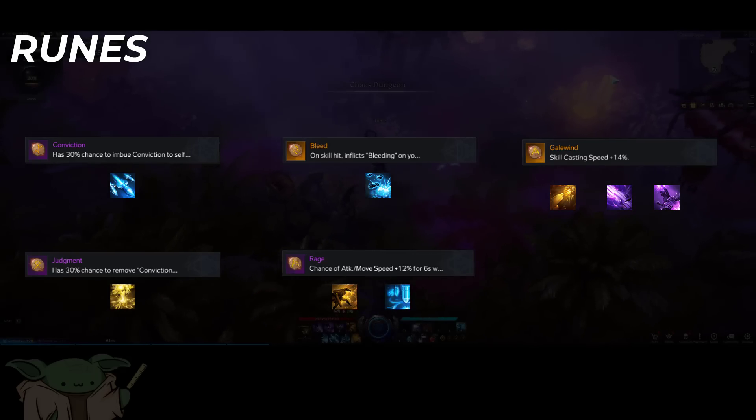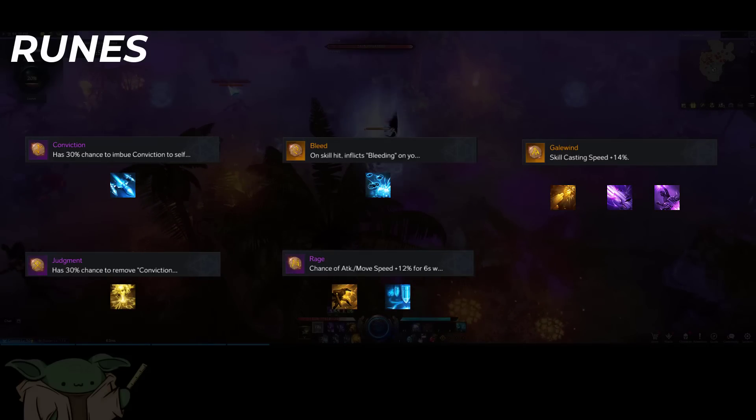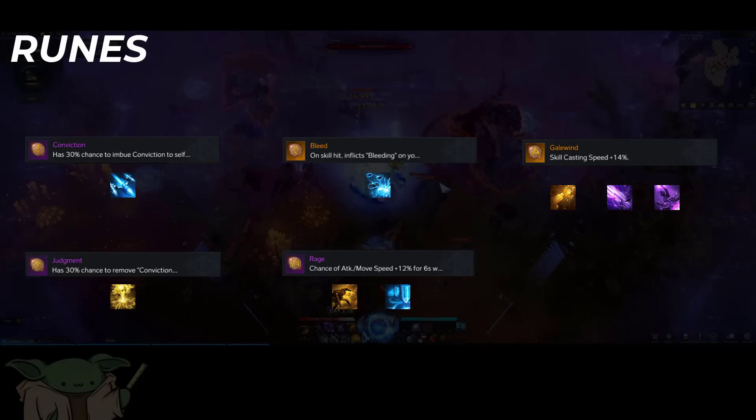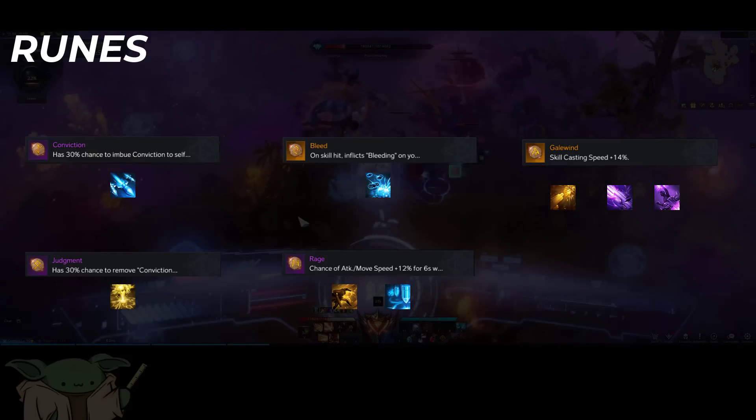For your runes, you're going to want Conviction on Raid Missiles and Judgment on Overcharged Battery; Bleed on Baby Drone; Quick Recharge or Rage on Mobile Shot and Carpet; and Gale Wind on Avalanche, Energy Buster, and Annihilation Mode.